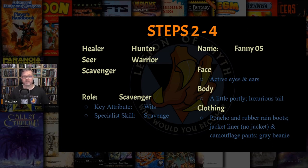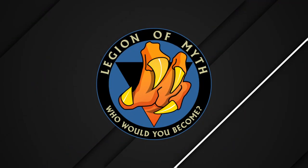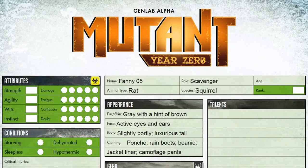Let's take a quick look at the character sheet. There's not much to say at this point — I simply wrote what you saw in the previous slides. I did write in the Scavenge skill into the skill list as well; you'll see that when I cover skills in step 7.